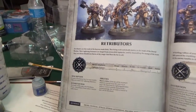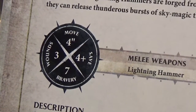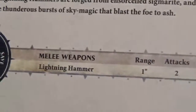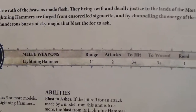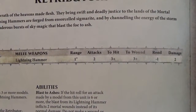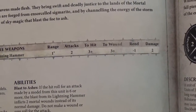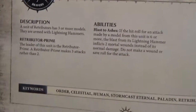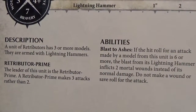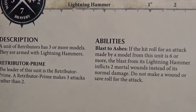The Retributors — these are the other guys that he did a very nice job on. Let's take a look: four-inch move, three wounds, four-plus save, bravery seven. Lightning Hammer: range one, two attacks, to hit plus three, to wound plus three, minus one rend, two damage. Let's take a look at the abilities — Blast to Ashes.